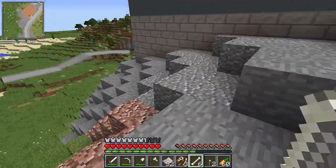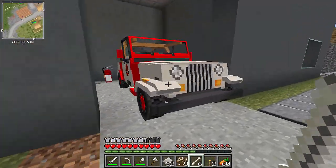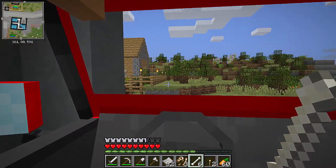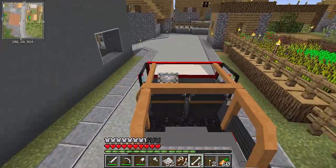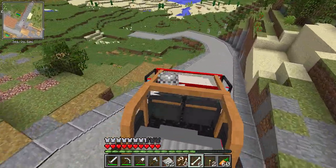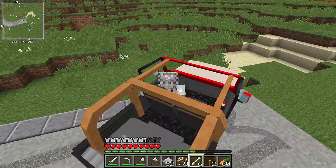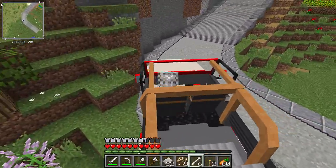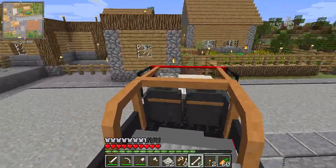There's also some coal that looks a little bit different, which turned out to be fossils. This one is definitely from the Jurassic Craft mod. I like the cars and went for a slightly different road design, which is a tiny bit simpler than the one I had before.